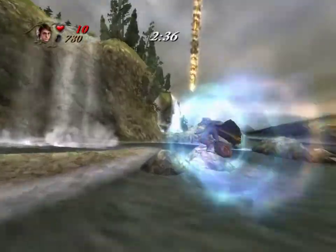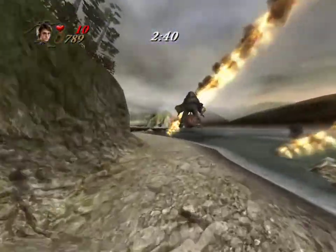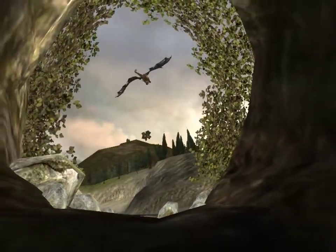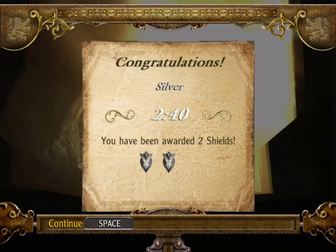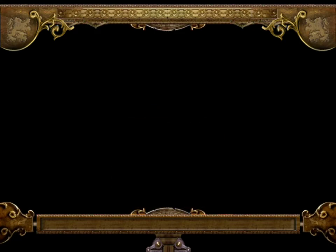I mean, that dragon is shooting like a fireball a second — this is insane, rapid fire spitting. And I get a silver. That's a shame. Oh, I unlocked the Prefect's bathroom, too.